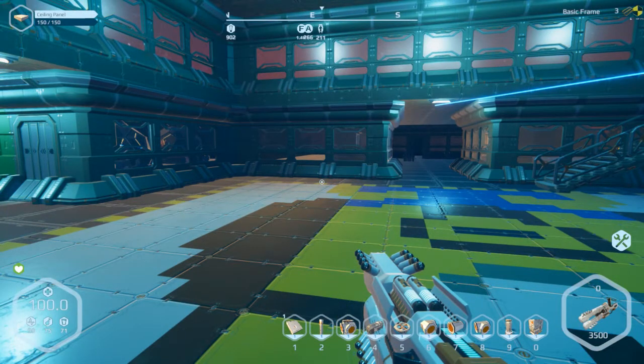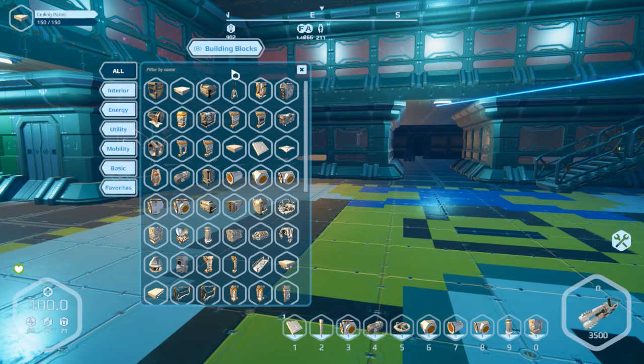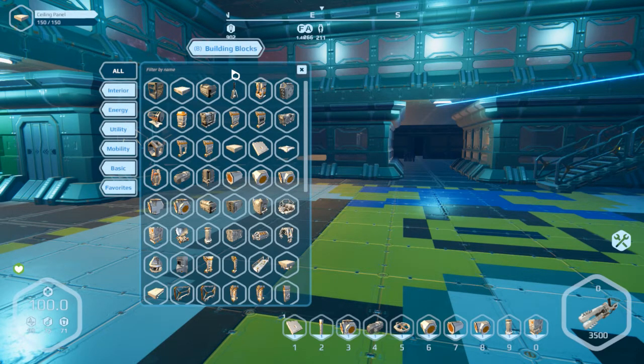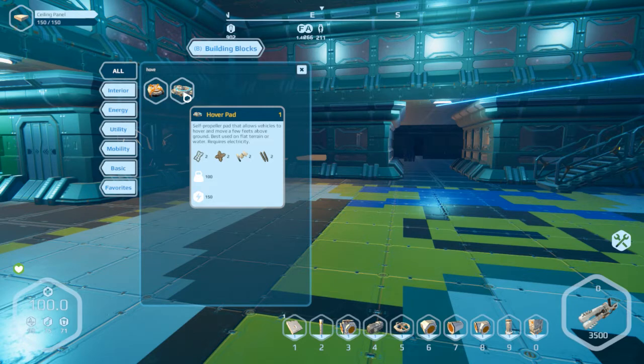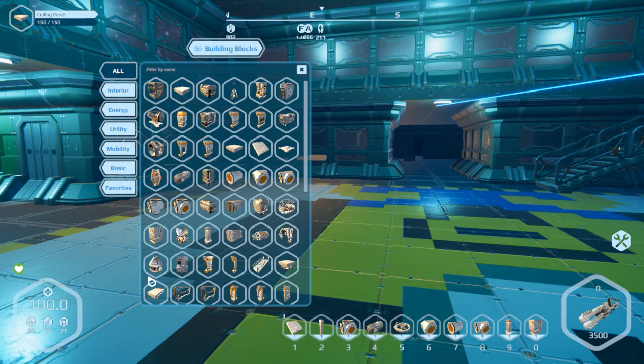They also added a search function now, so you can type something like 'generator' and it shows all four generators. You can search for wheels, hover pads — there's a hover jack and a hover pad. We should be seeing bigger versions of these soon. You can also clear the search when you're done.